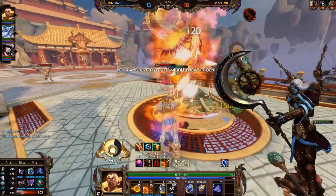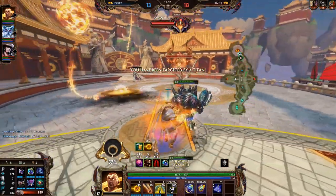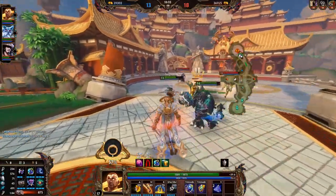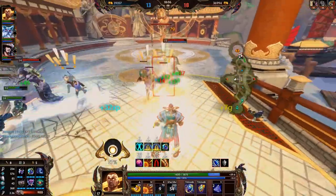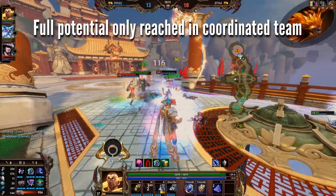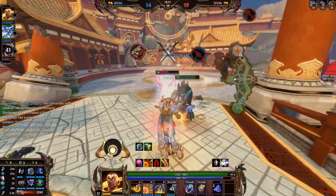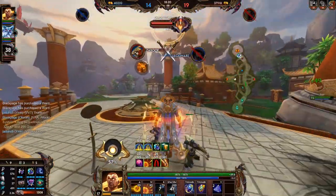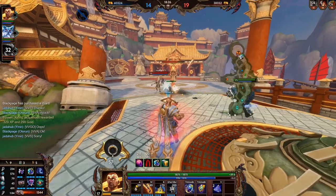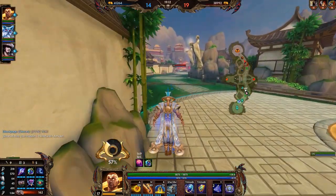Of course, if you have a duo lane partner supporting you all the time, that might be a different situation — which is often still the case. Last but not least, Olorun's full potential is also one we'll really only see at competitive levels of play with high coordination, because his ultimate has such a big impact in a coordinated team. With randoms you'll never quite achieve the same effect, even though it will still be impactful. High coordination also helps protect him much better and keep him aware of rotations, since as an immobile god he can really get pressured — especially by the enemy jungle.